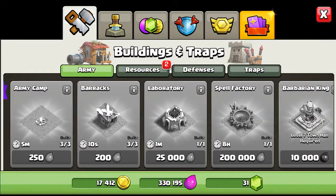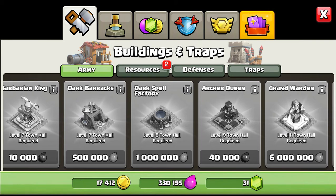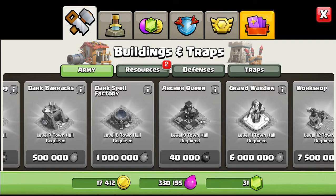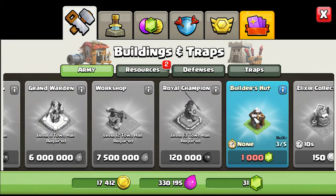There are some gem offers in the shop. At Town Hall 7, we're building the dark barracks. They actually nerfed a lot of the stuff you can get at that level. So dark barracks, spell factory — we've got that covered.